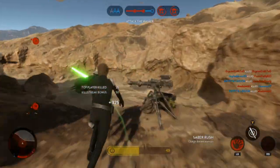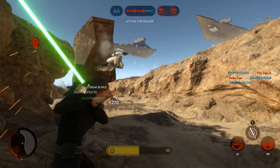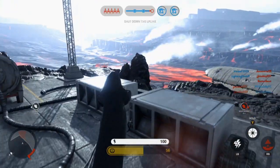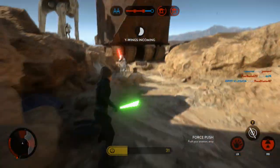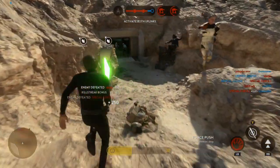As you guys know, Luke can jump a lot higher than ordinary characters and he's very quick when jumping in the air, in comparison to Darth Vader or Palpatine who sort of glide, which can be a bit of a disadvantage. Luke is very quick, so you need to utilize this to your advantage. Luke's jump can be used either offensively or defensively.